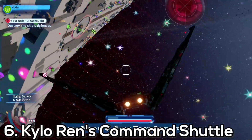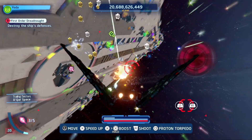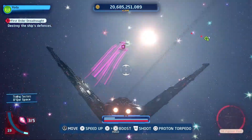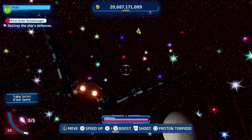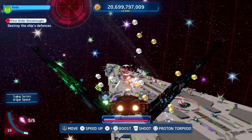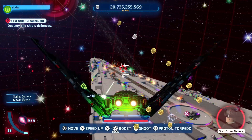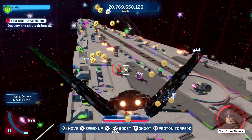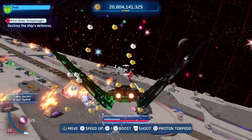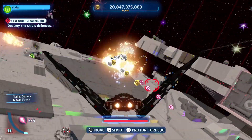Coming in as spot number 6, this is going toward Kylo Ren's Command Shuttle. First of all, this ship's design is absolutely awesome. I love the look it has in the game, and it's definitely one of the better looking ships out there. The main thing about Kylo Ren's Command Shuttle is the DPS and fire rate — this ship is an absolute monster. It's one I'd use for most capital ship takeovers, as the DPS is absolutely outstanding, and the fire rate makes it a top choice for space battles.